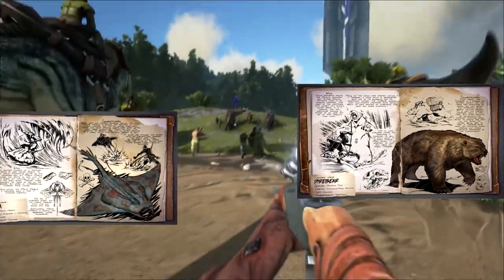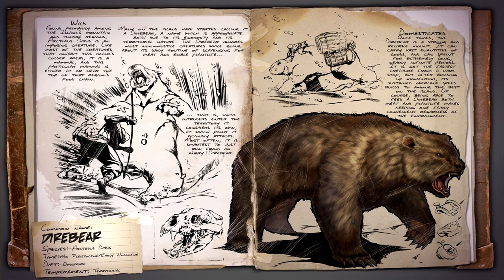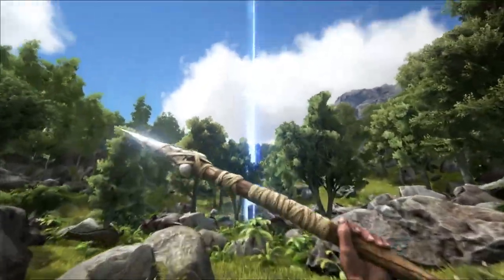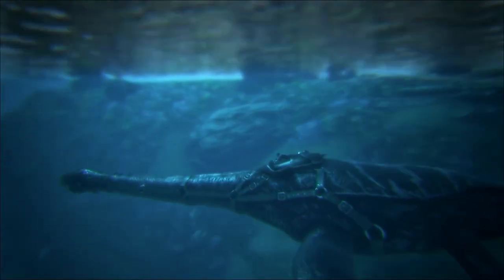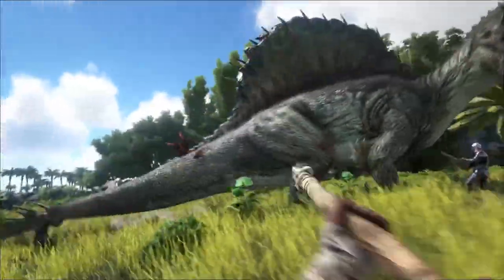The Dire Bear is a territorial omnivore, ignoring most non-hostile creatures and having the ability to eat both meat and plants. The official name for this creature is the Arctidus Dyrus, however its name was later changed due to its enormity and territorial nature, as well as having an easier name to pronounce. The Dire Bear makes for a fairly easy tame as it is capable of being tamed off of both food types.